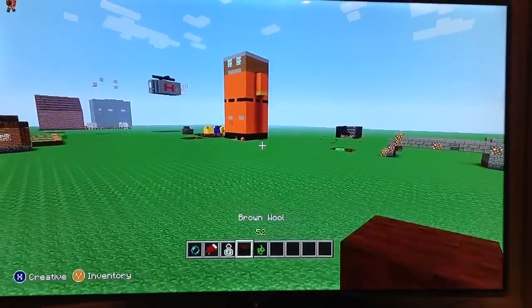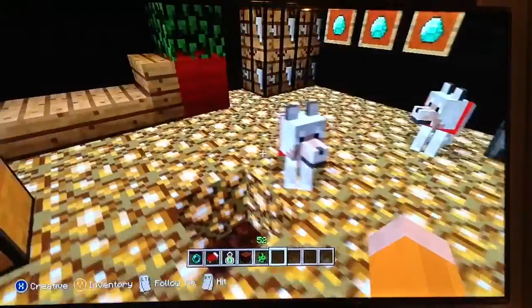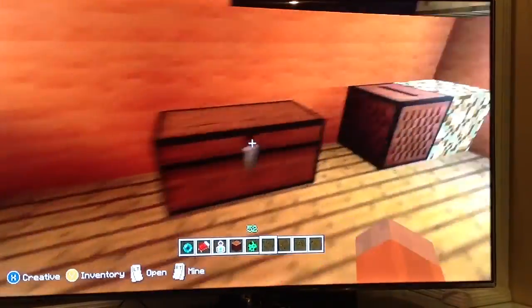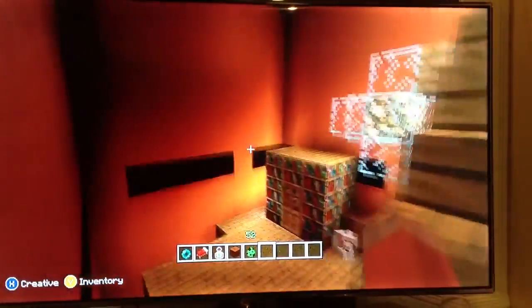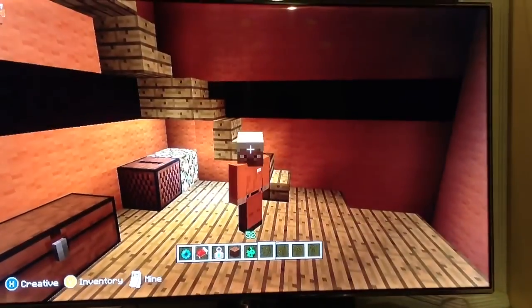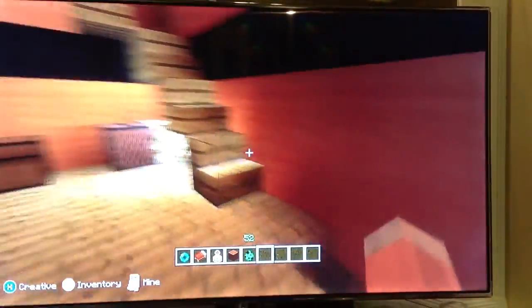First things first, I'm showing you my house - I forgot to stick the doors in, really weird. These are my dogs inside my house. I'm not going to tell you their names because that's going to take too long. Here inside - my volume is off so you can't hear that - this is inside my disco room. Let's have a nice look. I got a little enchanting table in here.